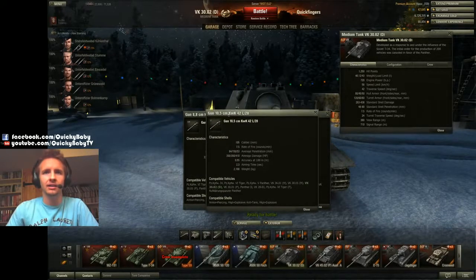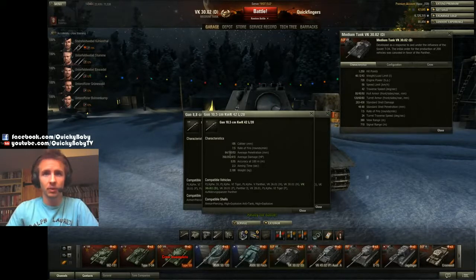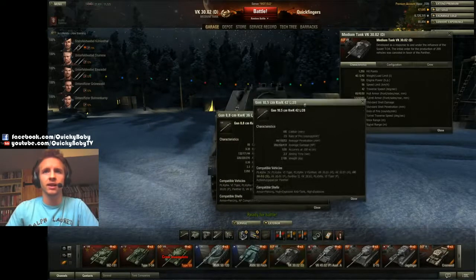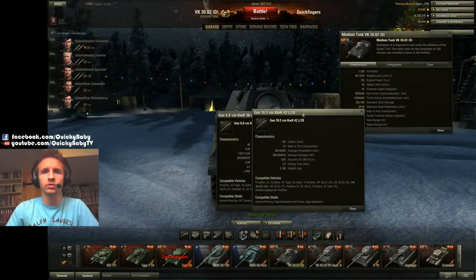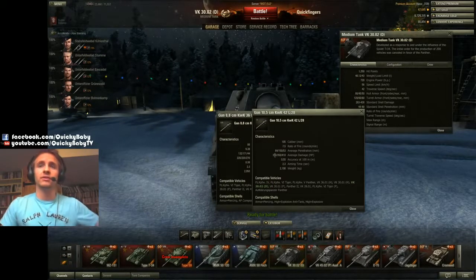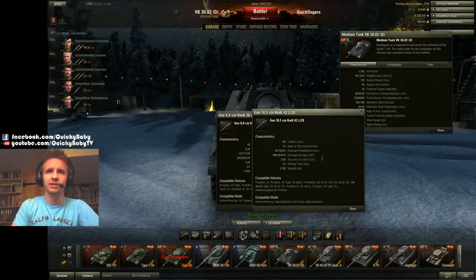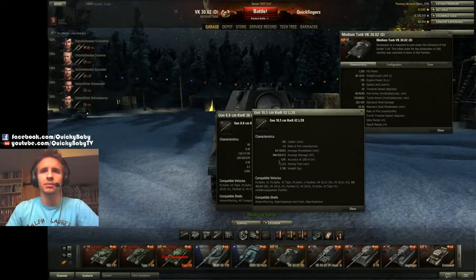However, I like to use premium rounds with the 105. Why? Because you're going to be doing 27% more DPM than the 88 — that's over an extra quarter of DPM. The extra alpha damage comes in very handy; hitting tanks for 350 damage is wonderful, and it's able to one-hit certain artilleries, whereas with the 88 you might have to hit artillery twice. One downside is the pathetic accuracy of 0.55, but in the next few games you're going to see what you can do even with the 105 at medium ranges.